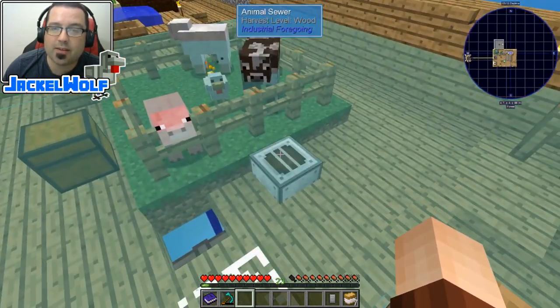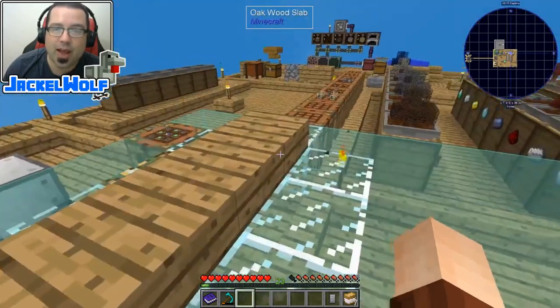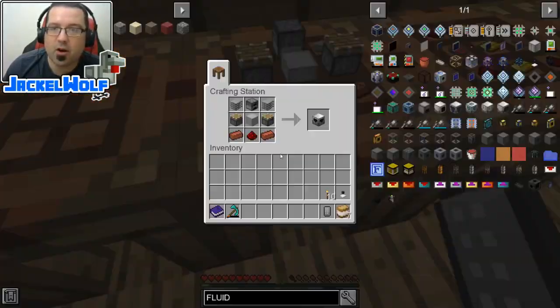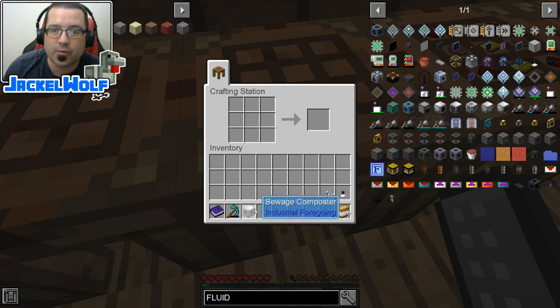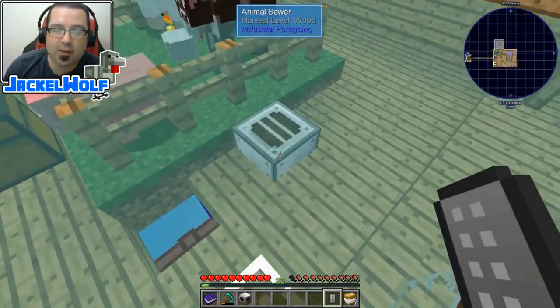What we need to do now is take the raw sewage from this animal sewer and actually process it into fertilizer. To process the sewage, we need to make ourselves a sewage composter. The sewage composter is a machine case, two pieces of plastic, a furnace, two pistons, two bricks, and one redstone — very similar to the animal sewer.